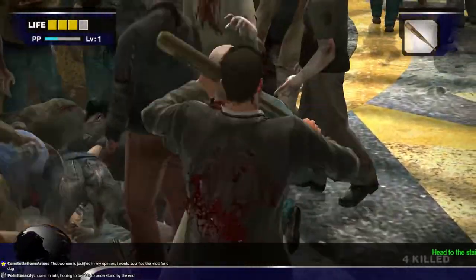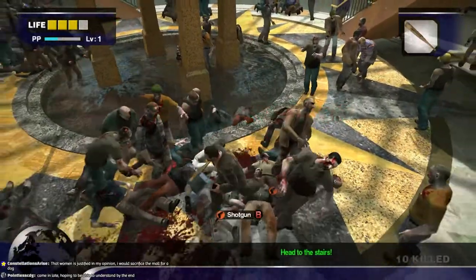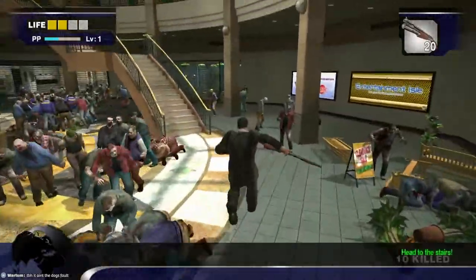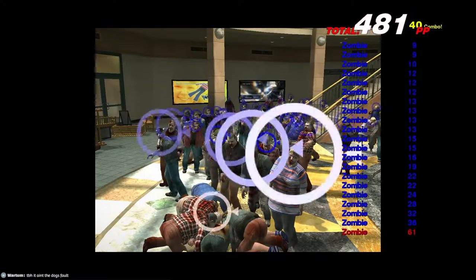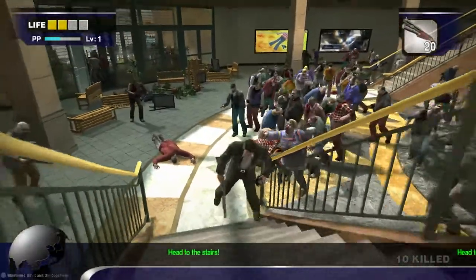Use the baseball bat to get the shotgun that will be laying on the ground. After getting the shotgun, you can go back and forth between the two staircases and take pictures of the zombies. Once you start to get overrun by the group you can just switch staircases. If you have any leftover pictures, aim to get as many zombies in frame as possible.